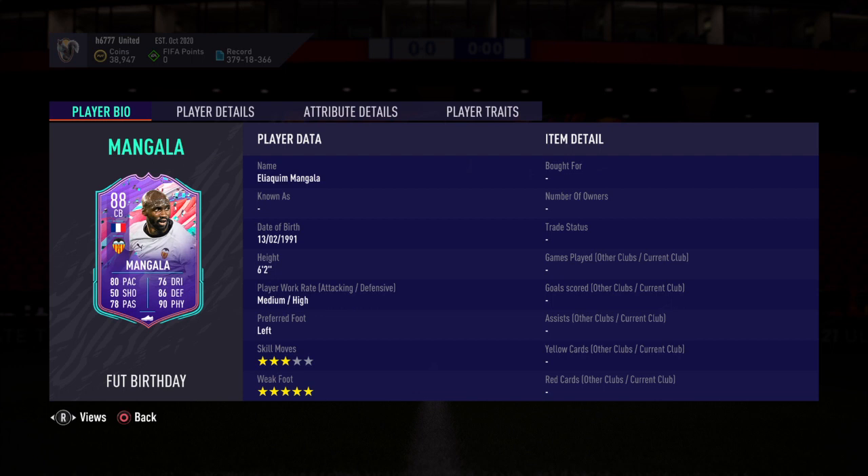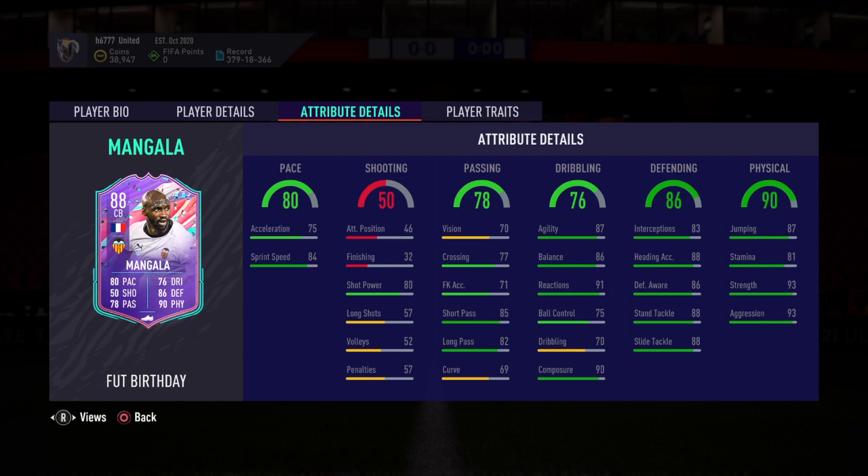Welcome back for some more FIFA 21 Ultimate Team, here again with another SBC solution. FUT Birthday centre back, 88-rated Mangala — medium-high work rate, three-star skill moves, five-star weak foot. Pace 80, sprint speed 84, passing's good, dribbling's not too bad for a centre back, defending is excellent, and physical is amazing.